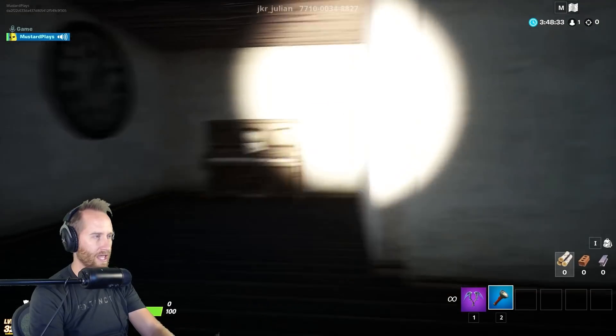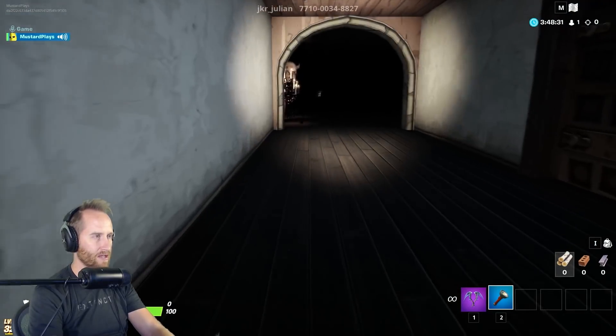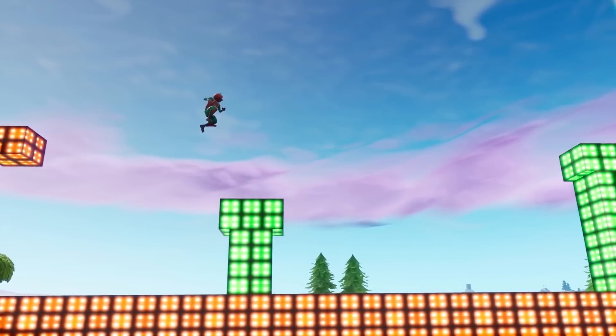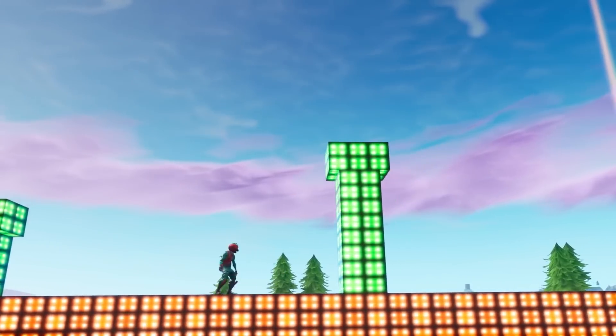Number two, I would love to see a perspective device. I want to be able to force the player into first-person mode, third-person mode, a top-down perspective, a side-scrolling perspective, or any other perspective out there. This would open up a whole bunch of categories of maps that we've never seen in Fortnite Creative.